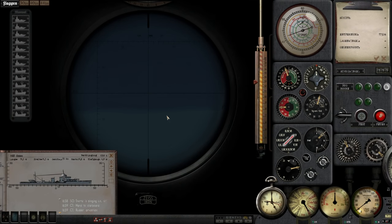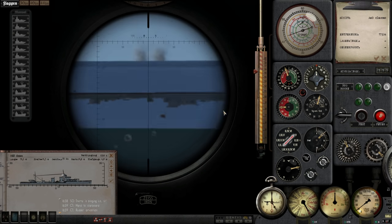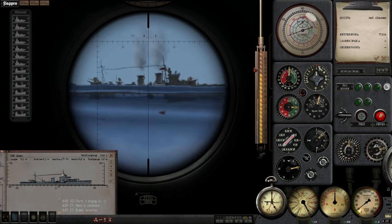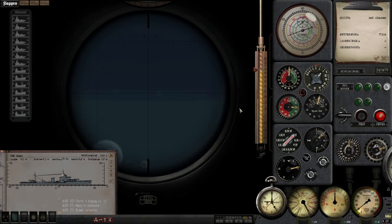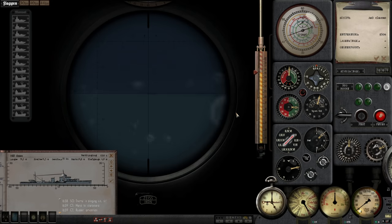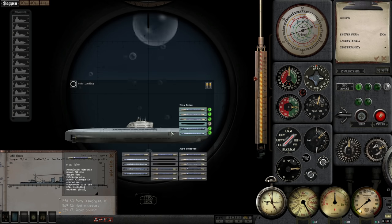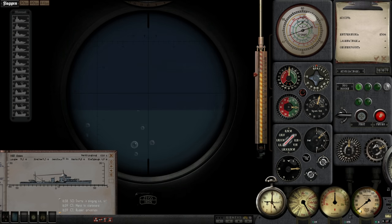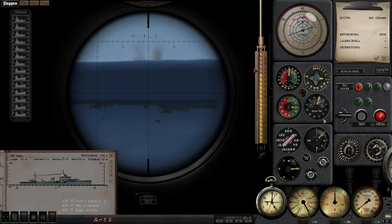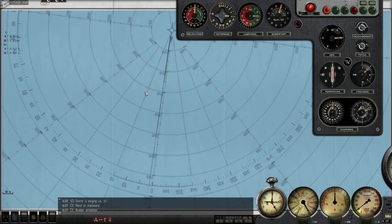We have now maneuvered into position to finish off this enemy destroyer — it doesn't seem like she's moving. I think the T5 torpedo just blew her props clear off. Lock on target, identify — angle on bow 90 degrees starboard, speed 0, range 500 meters. We're just going to fire a regular T3 torpedo at her — she is shooting at us. 850 meters, set down scope, tube 1, set to 5, open tube 1. Magnetic pistol — everything's looking good, this is a regular G70 torpedo. Fire! Torpedo away. Let's finish this one off. This one's going to feel pretty good as long as it's not a dud.